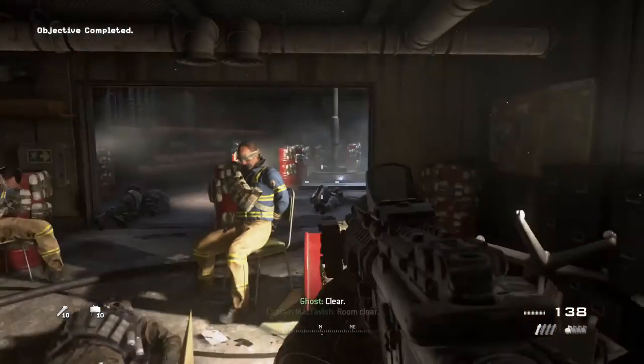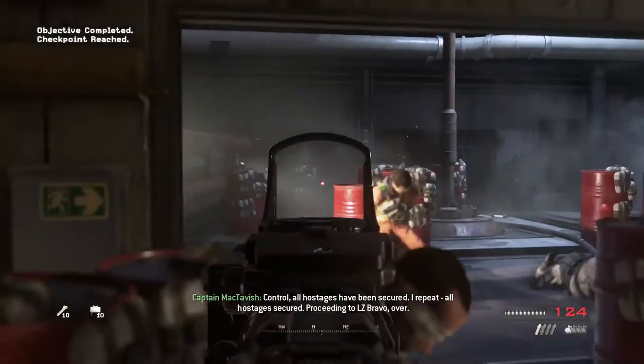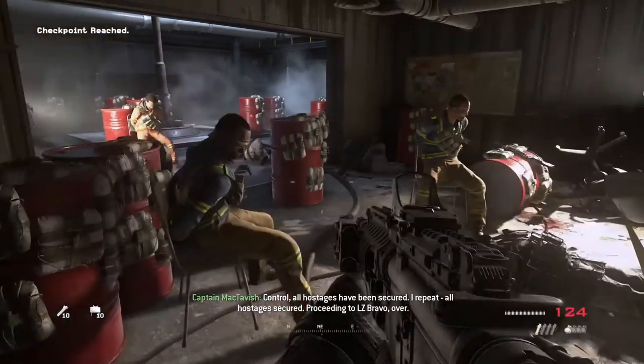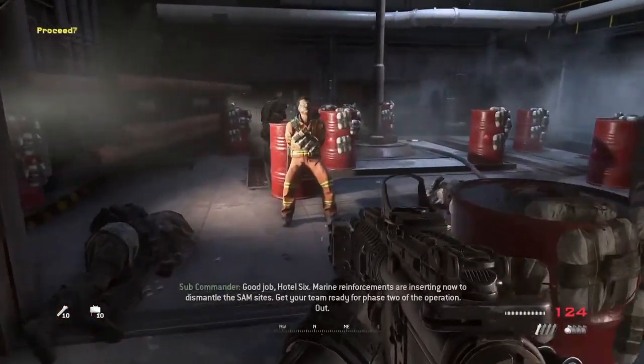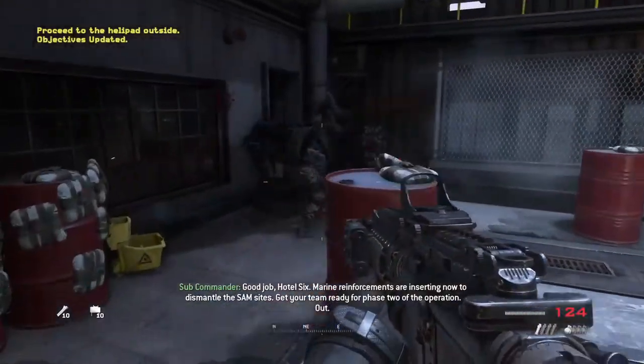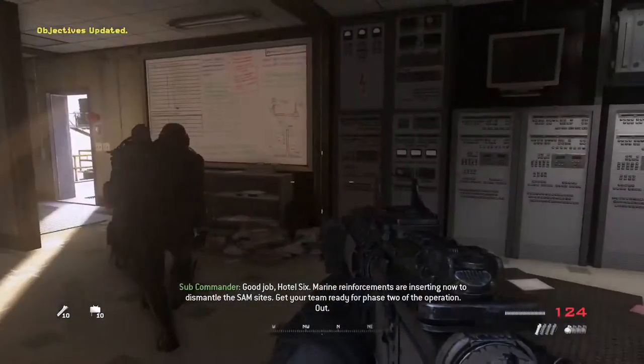Clear. Room clear. Control, all hostages have been secured. I repeat, all hostages secured. Proceeding to LZ Bravo. Over. Good job, Hotel Six. Marine reinforcements are inserting now to dismantle the SAM sites. Get your team ready for phase two of the operation. Out.